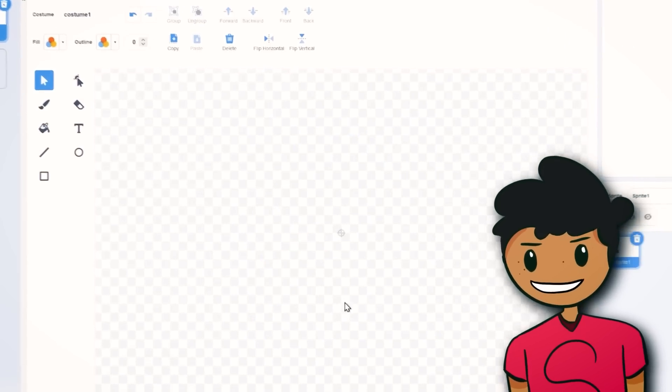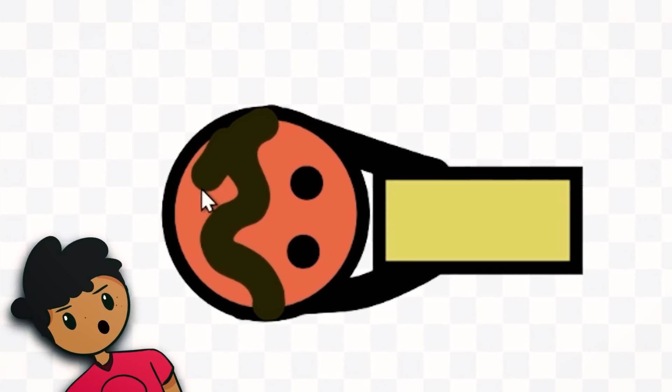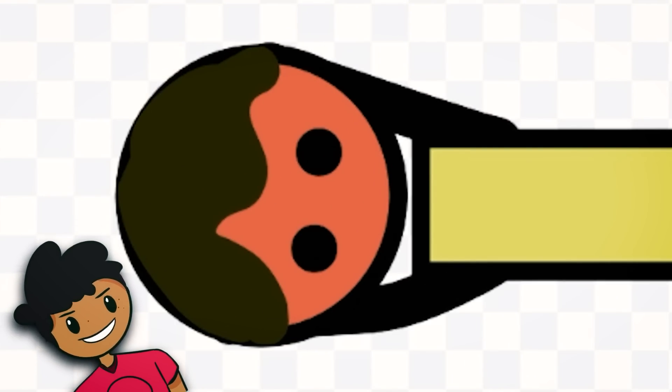So the first thing I did was make the player. I'm not the best at drawing humans, so what I did here was just make a circle and two sticks for arms. Look at this man's hairline — that man's barber did him dirty. I would not take that kind of disrespect.